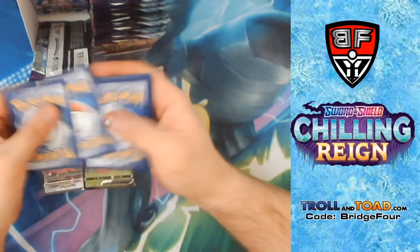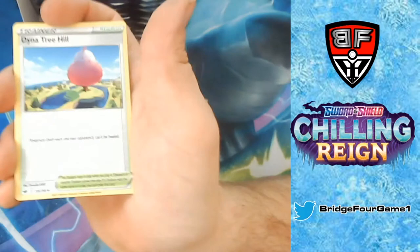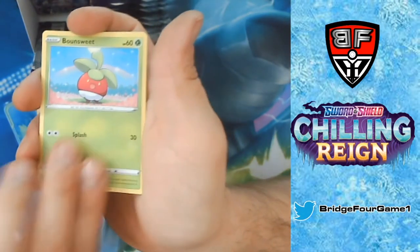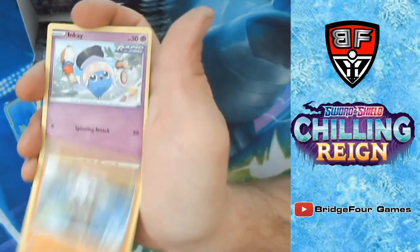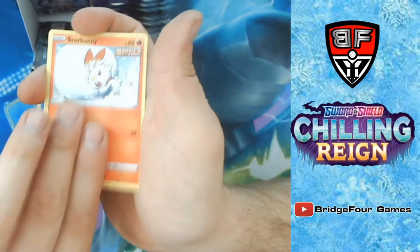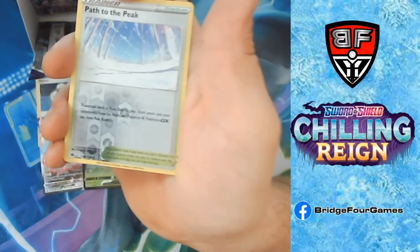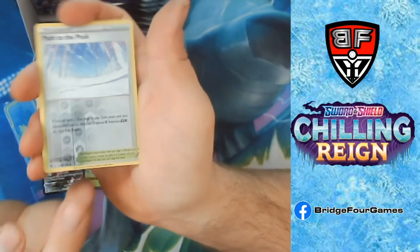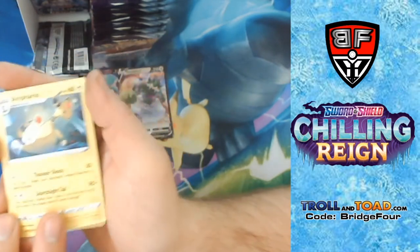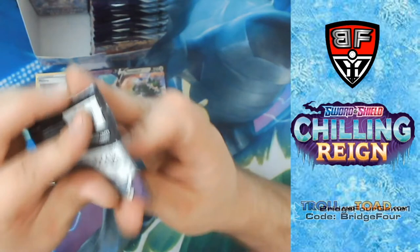Dark Energy, Drizzile, Dynatree Hill, Fighting Gloves, Bounsweet, Kubfu, Inkay, Diglett, Duraludon, Captain of Peaks — which is really good, I actually really like this card quite a bit — and then Ampharos! I will never argue with an Ampharos because I love Ampharos.